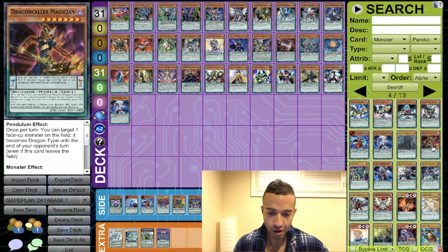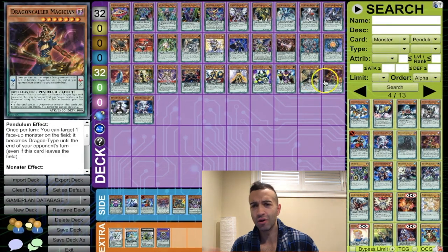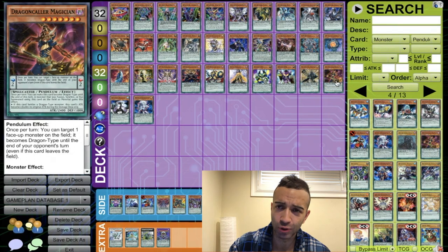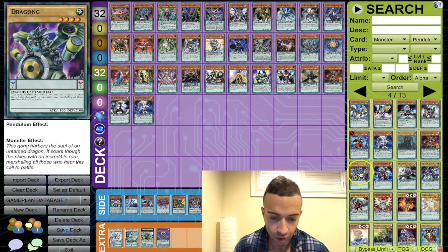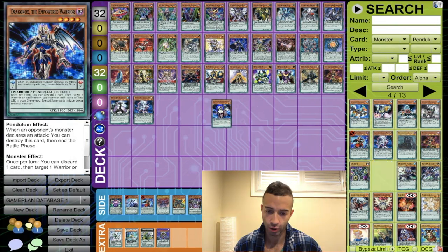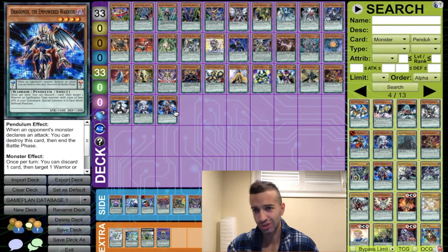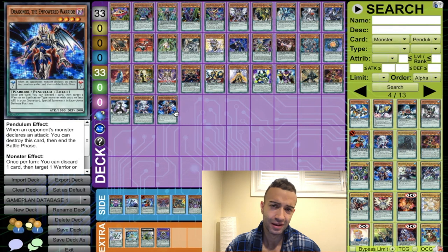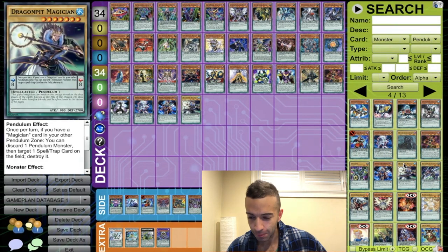Dragon Calling Magician — another magician, we're putting it in whatever; another level seven, dark or light, you never know. Dragon Ox is just another empowered warrior you bring out with the Empowerment field spell — it's a discard card that special summons an empowered warrior from your deck, great card. Dragon Pit and Dragon Pulse — the OG magicians — we are definitely throwing these in with full respect.